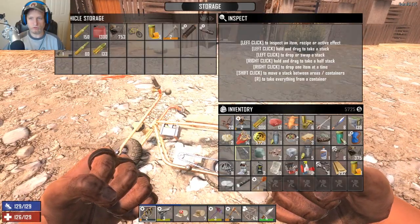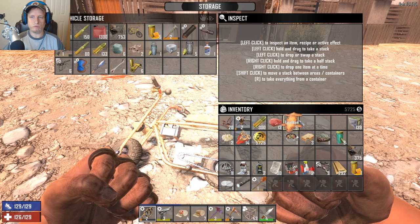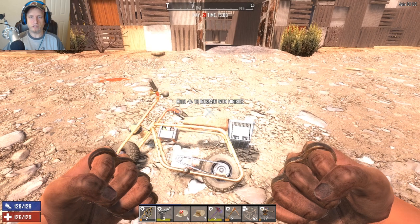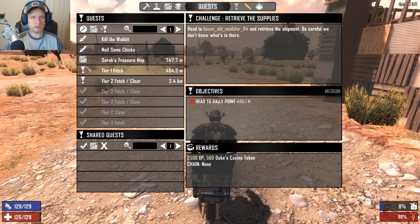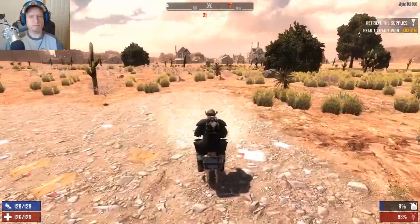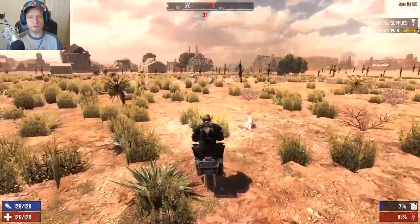Alright, we're gonna go do another quest. We do have a tier one quest to do next, which is fine. I really want to start doing the higher level quests a little bit more, but I'll do a tier one — I'm not gonna turn down a tier one. Plus we don't have a lot of time, so a tier one might actually be just what the doctor ordered. Tier one fetch — it is marked and it is close. Let's do it. Oh, harvest the snake — ah, whatever. It's too late now. I punched him into oblivion. There was nothing left to harvest.